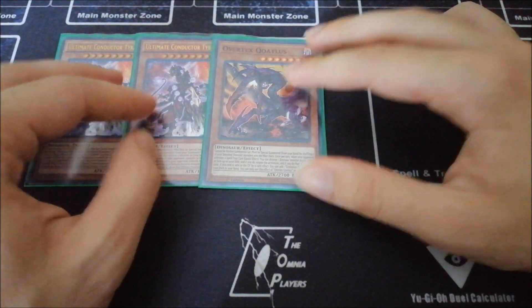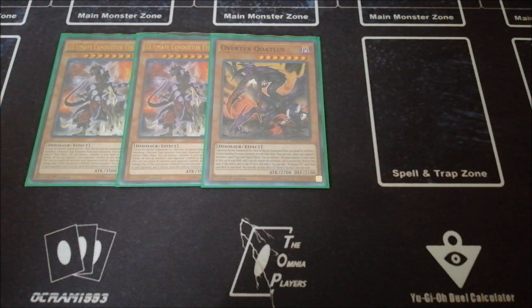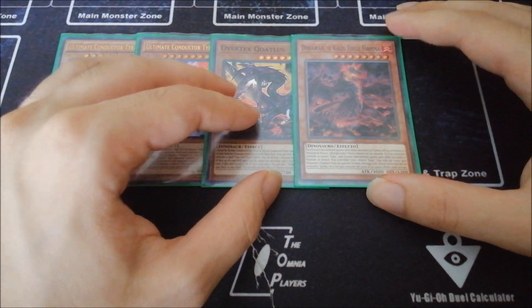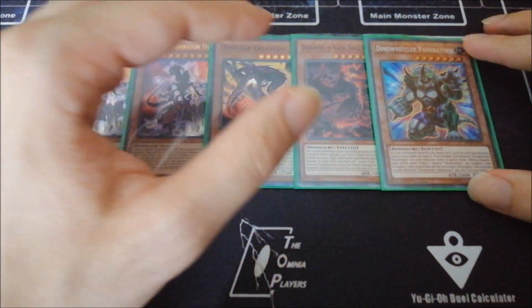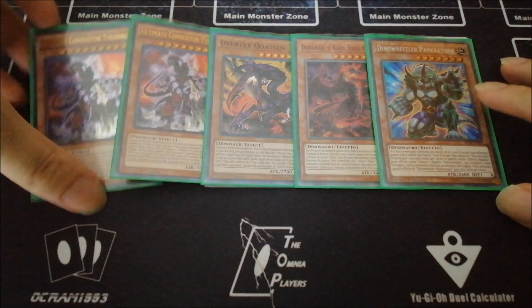Overtax Coatlus is great because it can recycle back your stuff, which is really fatal, and moreover it is able to negate a spell or trap, or you can send it through Foolish Burial to get your pill another way. The one Dogoran is fine since we are going first, and same reasoning for the Pankratops, which is limited of course.